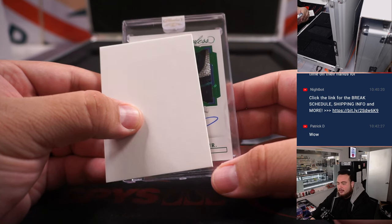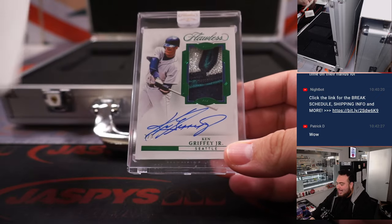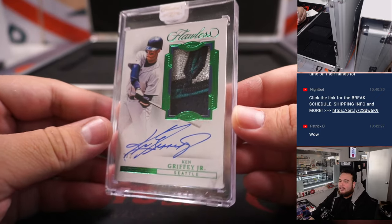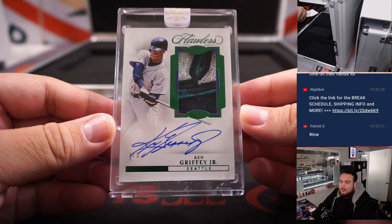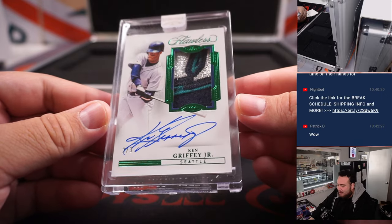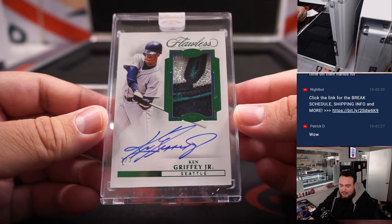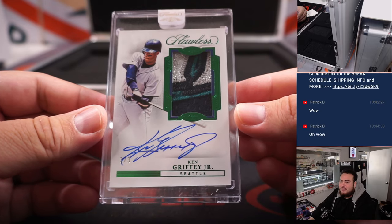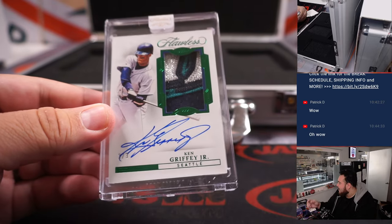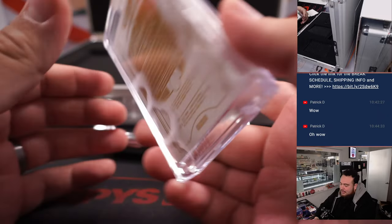Is that who I think it is? Ken Griffey Jr.! It was either between him and Julio. That is a two-of-three — greens are out of three here. Look at that patch — Seattle Mariners! Chris Butler with the Mariners. Look at that, that is pretty darn sweet right there. Beautiful patches.